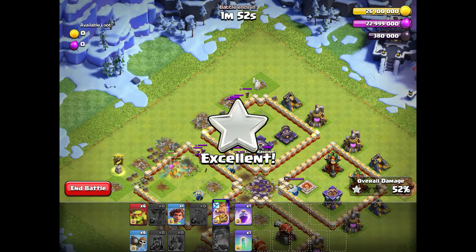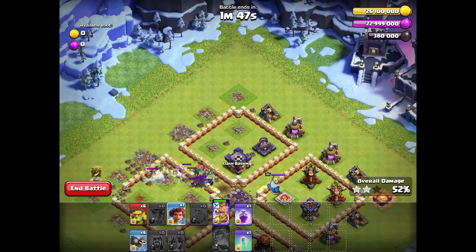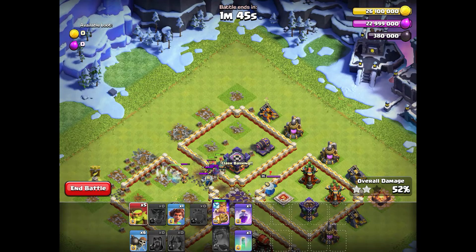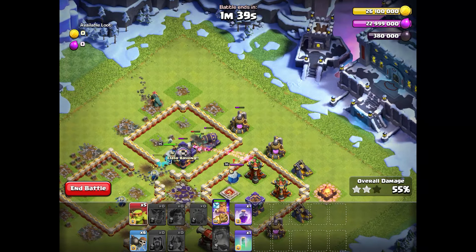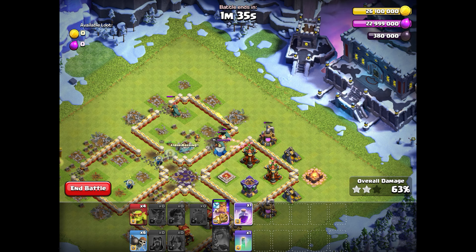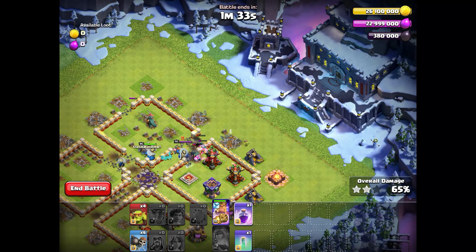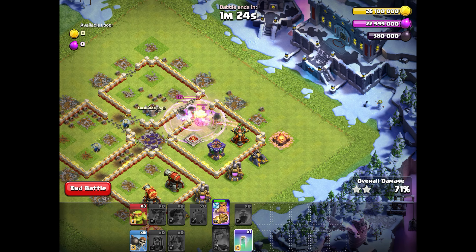The root riders funnel our King through the walls because they destroy walls very easily. We need to take down the camp on the top, otherwise the King will switch to it and waste time. We need the King to destroy the enemy King, and for that we use the rage spell. You can also use the invisibility spell here to protect your root riders, but then the King won't see the enemy King.